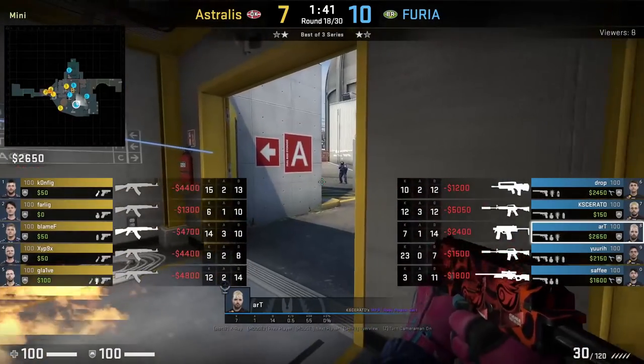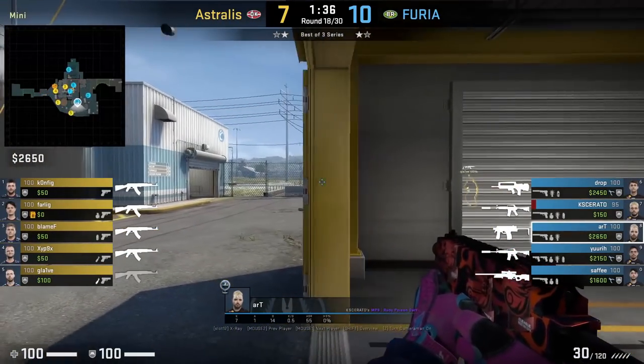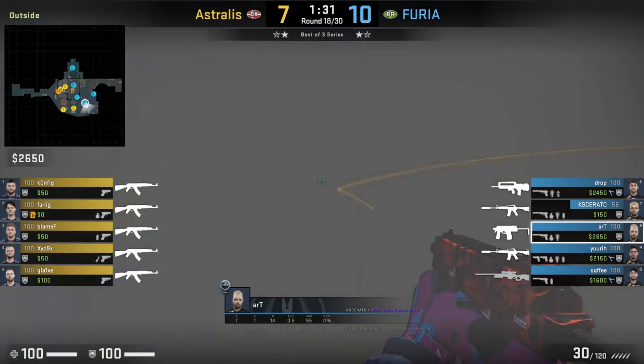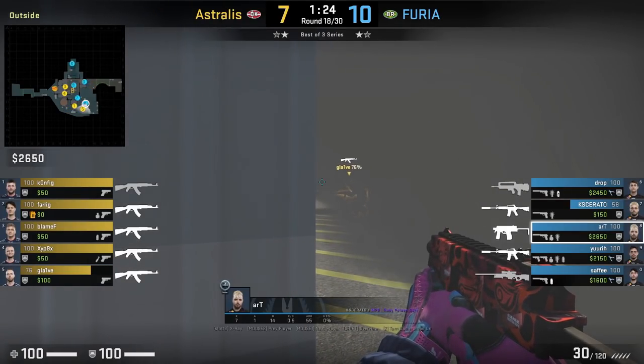If you're throwing any smokes that bounce off credit card, you need to be careful because it could leave a gap, which Art takes advantage of and gets a kill. Make sure to practice your smokes and check to see if they leave any gaps.